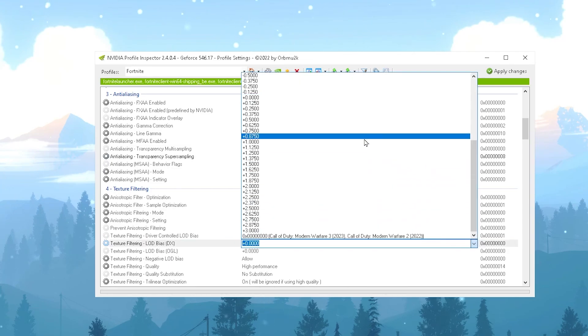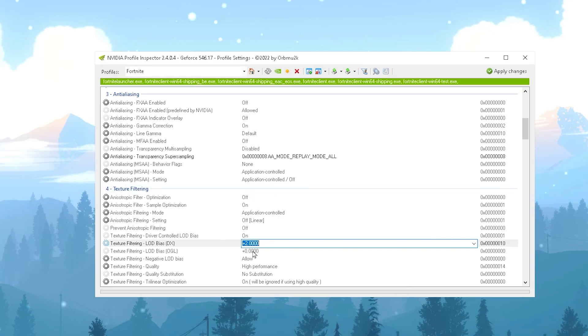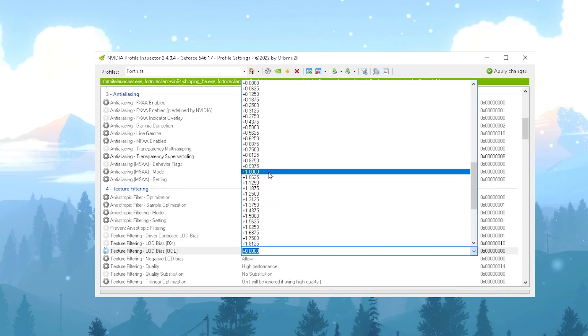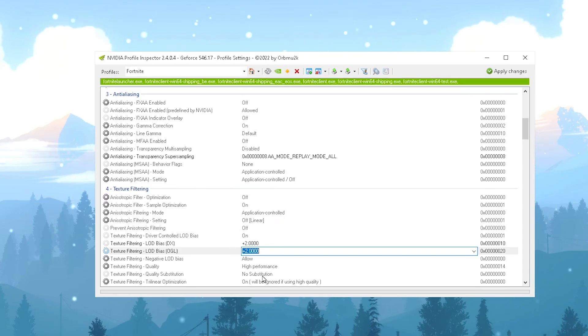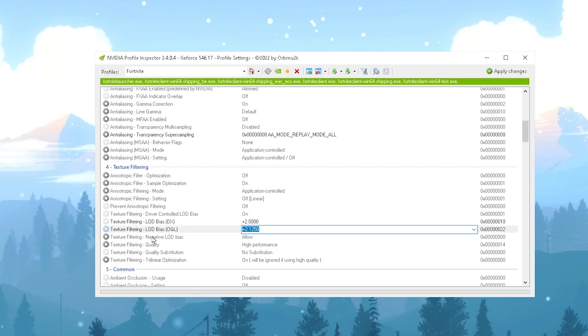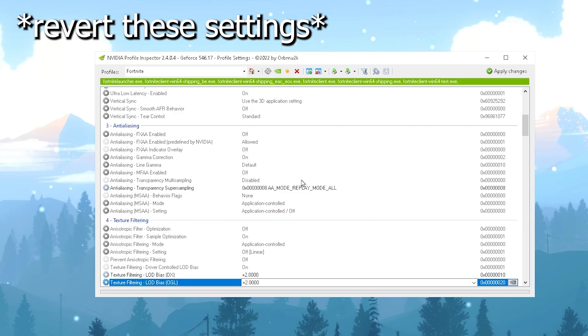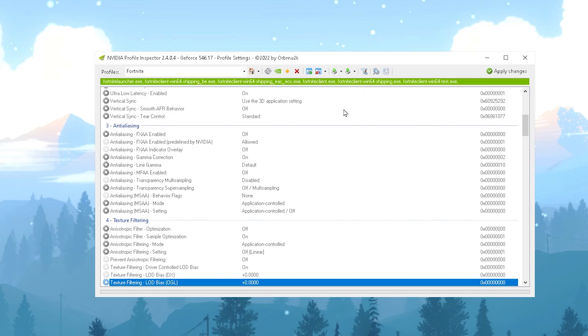Scroll down to Texture Filtering Quality. There you'll find Texture Filtering LOD Bias DX and OGL options for reducing texture detail in Fortnite. Click the dropdown and set the value to +2.00 for both. This will reduce your texture quality. If you want to reverse the settings, you can revert them to zero. Set Texture Filtering Quality to High Performance and click Apply. To restore defaults, use the 'Restore Current Profile' option.